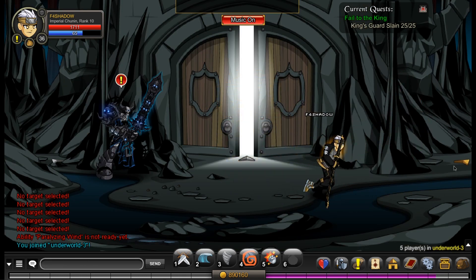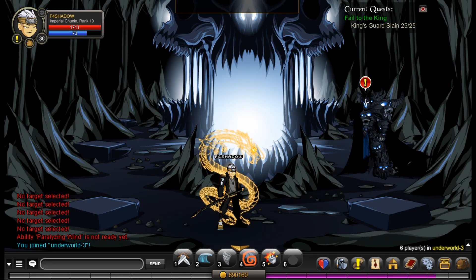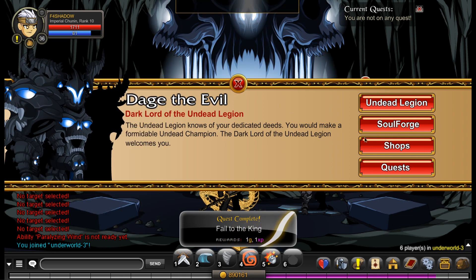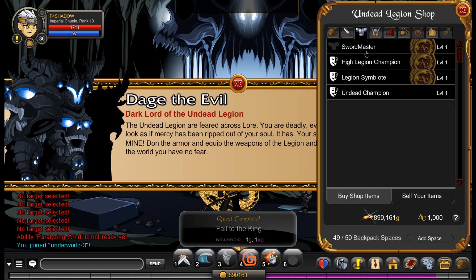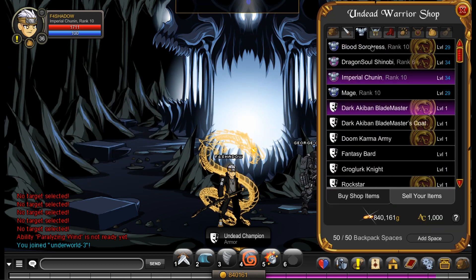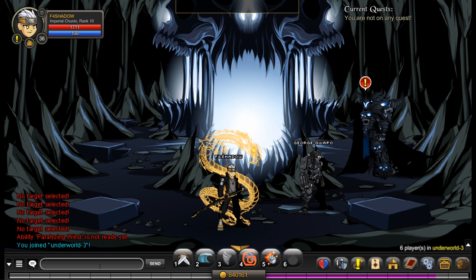Now we're going to join Underworld, same as every other time, and turn in the final quest — which will allow us to get the Undead Champion armor, meaning we are officially in the Legion. Turn in — done. Now we can go into the Legion shop and get Undead Champion — we are now in the Legion. We can go to Undead Warrior and sell it for 1,080 Adventure Coins, so it only cost 120 ACs to join the Legion. And we did that in 26 minutes, including getting disconnected — so decent, I'd say.